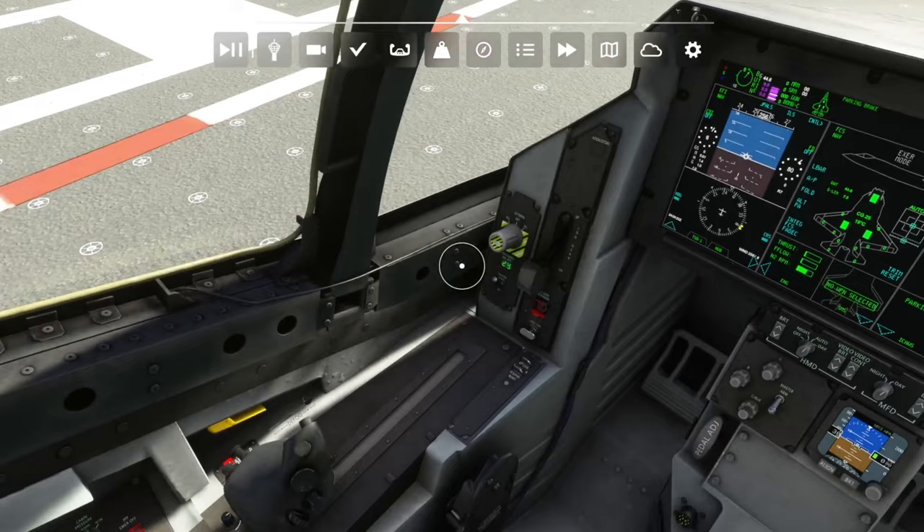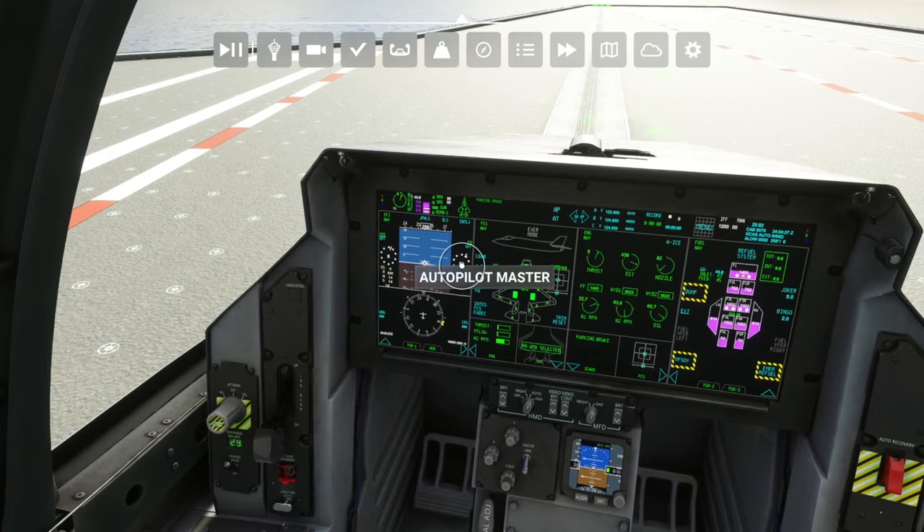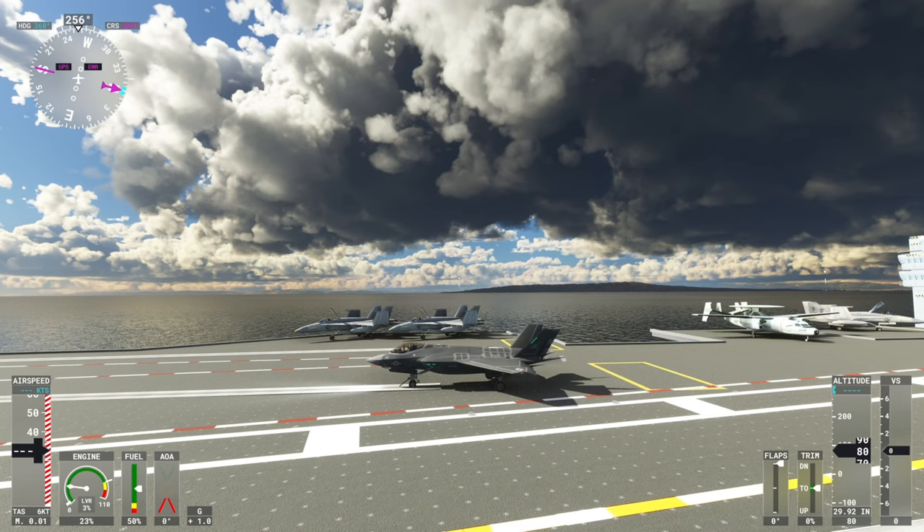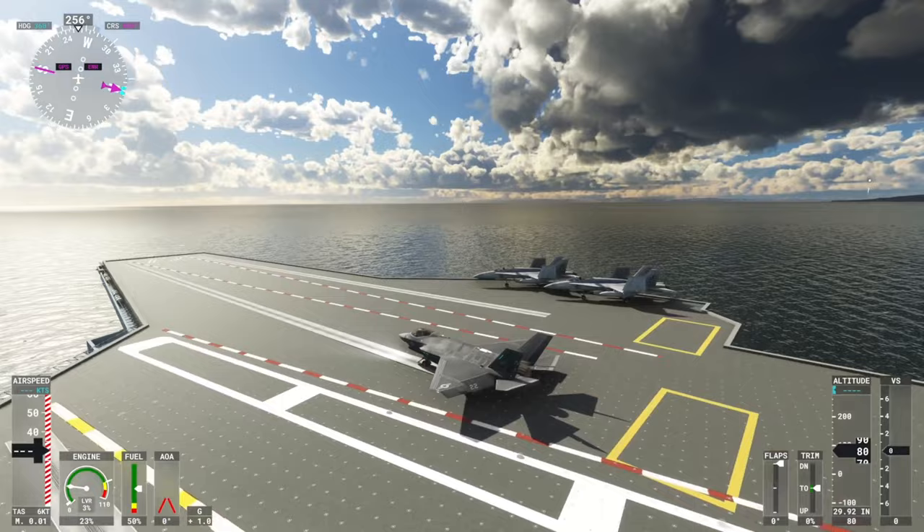Now the engines are idle and I've got the parking brake on. Now you're going to hit 'launch bar extend' — right there. You are going to see in the front that the launch bar is now down, and it's going to connect and engage with the carrier's catapult system.